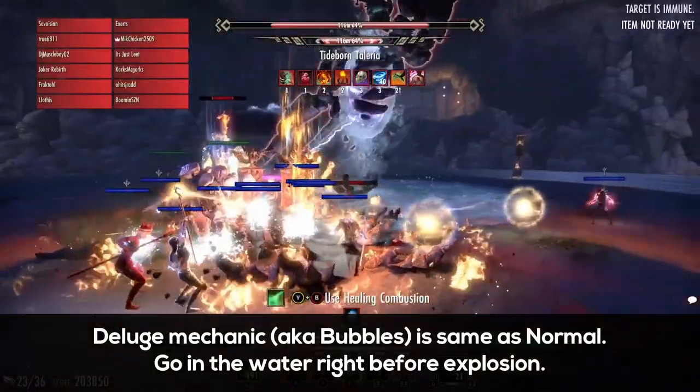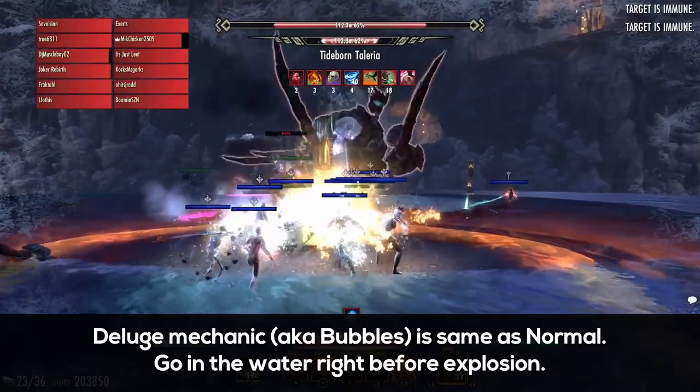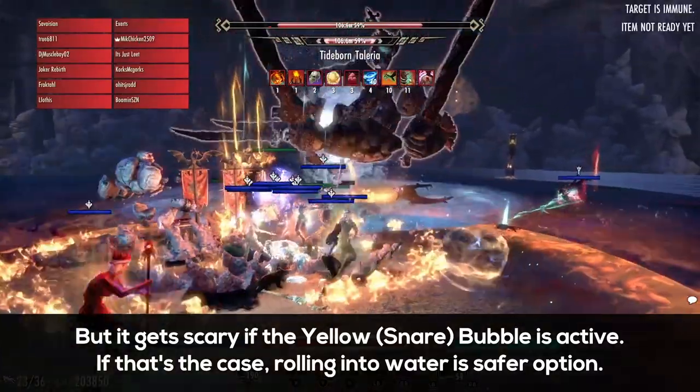Also, for the deluge mechanic, it's pretty simple — just go in the water right before it explodes — but it does get sketchy when the yellow snare bubble is out. If that's the case, it's usually safer to roll into the water if possible.